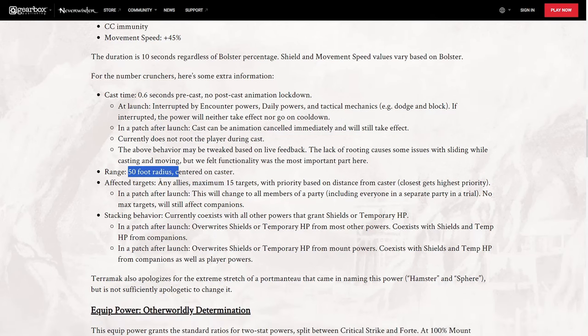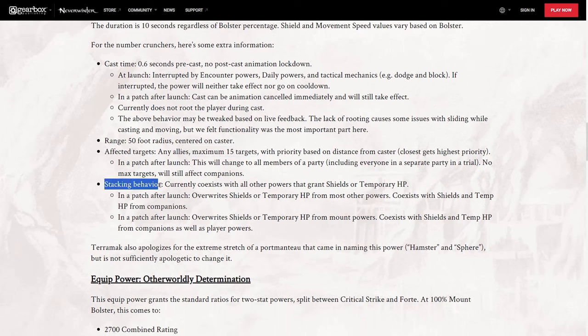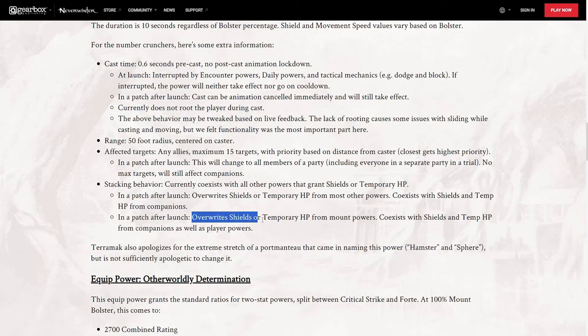The radius is 50 feet, but in a patch at launch they want to change it to affect all party members, including everyone in a separate trial party, with no max targets and still affecting companions. Otherwise it normally has 15 targets out in a zone doing heroic encounters or something. Right now it will currently stack with other shields and temporary hit points — that will be a bug. In a patch after launch they want to make it override shields and temporary hit points from most powers, but coexist with HP and shields from companions. The same will apply to other mount powers that give shields — they shouldn't stack, but they will from the get-go.